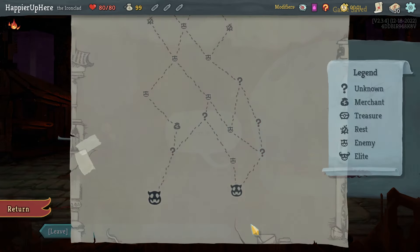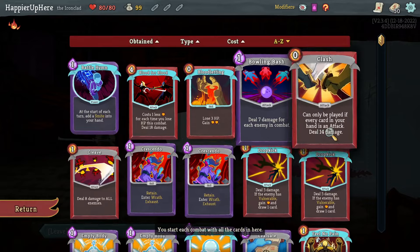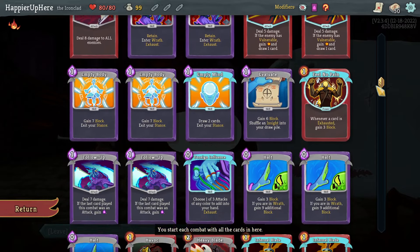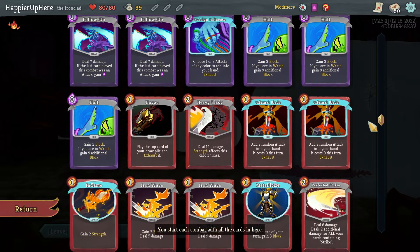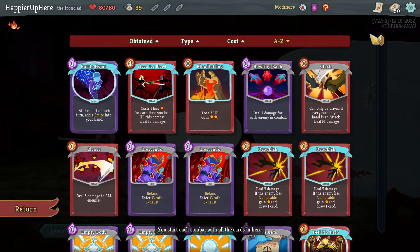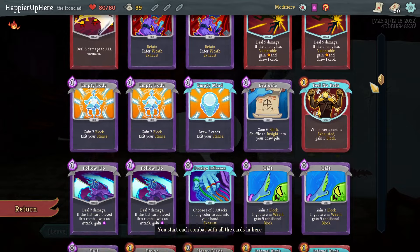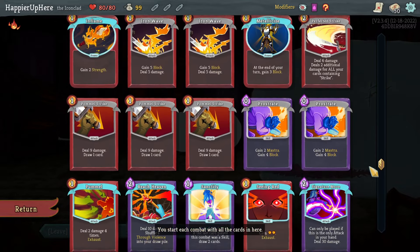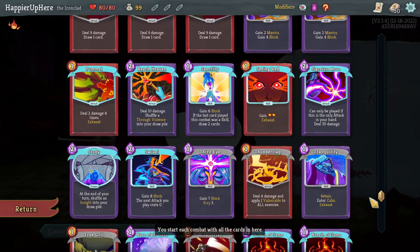Yesterday I didn't do too well, so hoping for a slightly better finish today. Let's sort by cost. Two crescendos — not bad. Two drop kicks, two empty bodies, two follow-ups, three halts. Highlander is impossible or very unlikely. Feel No Pain is interesting, but I don't see a lot of exhaust synergies.